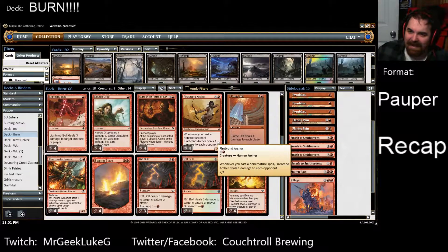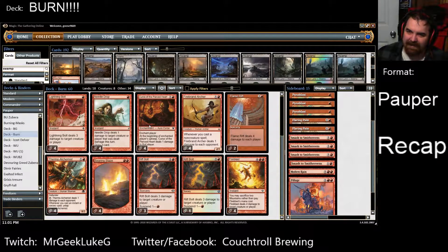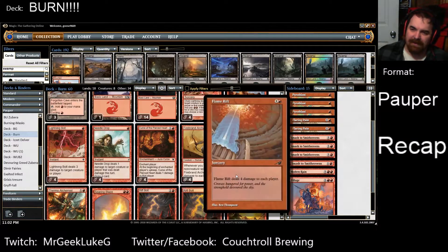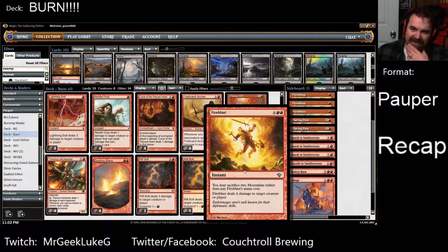Cursed of the Fierce Heart — I was underwhelmed with that card. I know I brought it up maybe too many times during the games, but it just doesn't feel fast enough in this current format; it doesn't feel like it's getting enough oomph. Also, the fourth Fire Blast — once you draw the second one you really don't know what to do with it. The second one's kind of a dead card because you can't sack the lands.